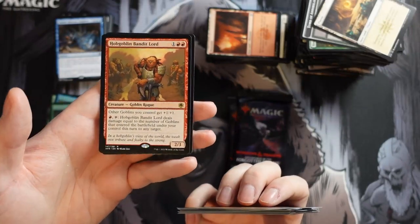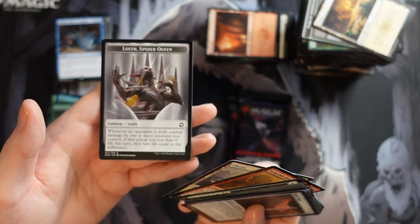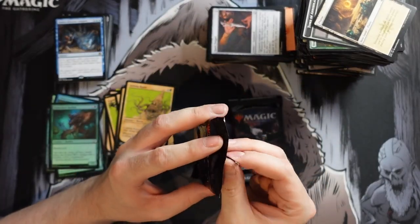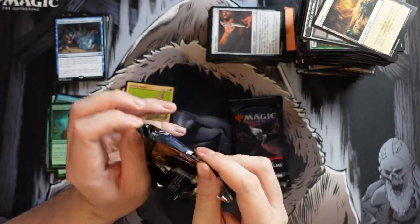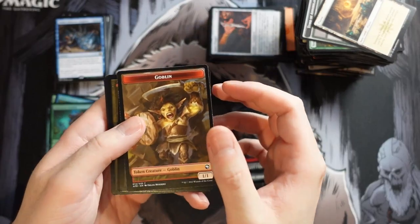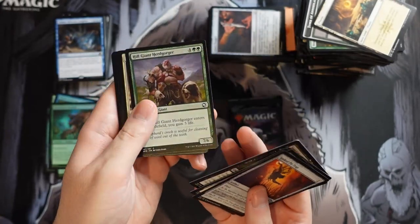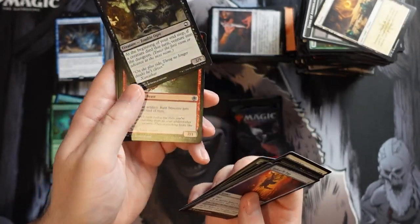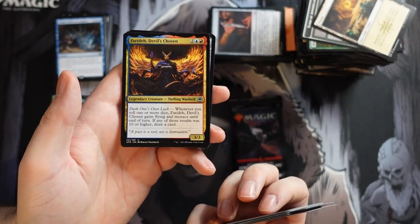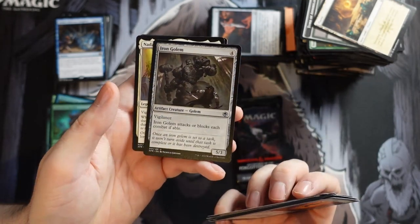Our rare is another Hobgoblin Bandit Lord — that's our second one. And we get Lolth Spider Queen as our emblem — that's our third emblem, which is kind of rare usually given there are maybe not that many planeswalkers in the set. Maybe that's a sign they'll be printing more of them so people can get them more easily. It always stinks not being able to get an emblem — they were never crazy expensive but tracking them down, especially ones used multiple times, was always a pain.